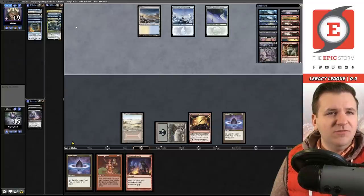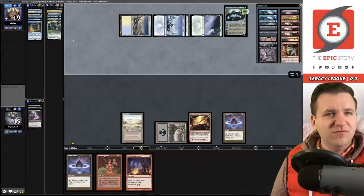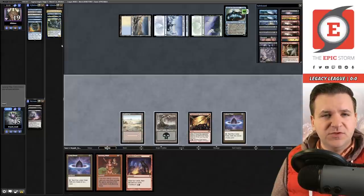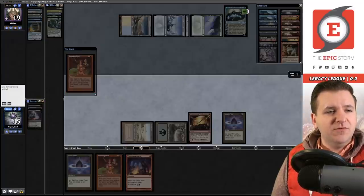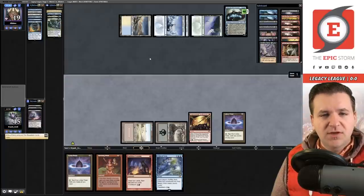We need to Thoughtseize to clear their Force of Will, then Burning Wish for Echo of Aeons and eventually Faithless Looting it away. They Brainstorm in response and hide it — one of the downsides of discard spells. We Thoughtseize again and they just have it all. We take a Force. Burning Wish resolves — go get that Echo!